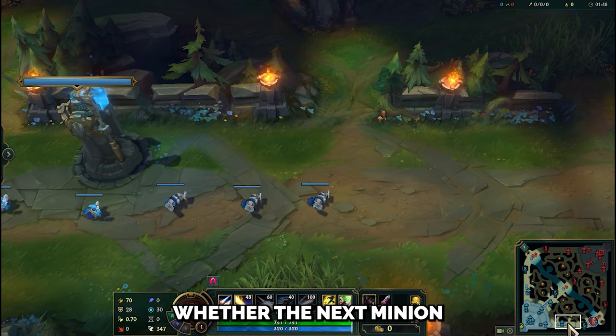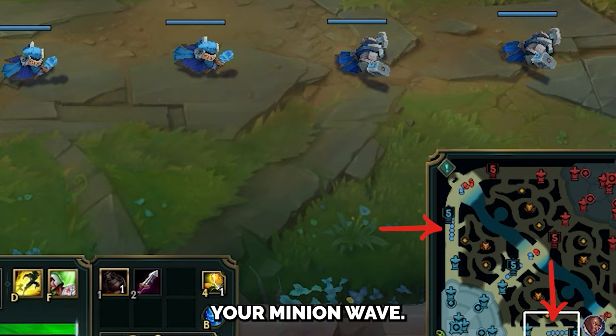To know whether the next minion wave has a cannon or not, and where exactly the enemy minions are placed, just look at your minion wave. It will be the same as the enemy's because it's mirrored.